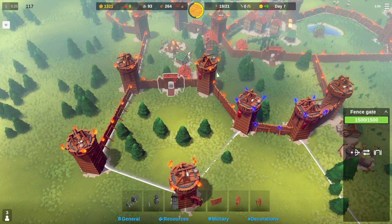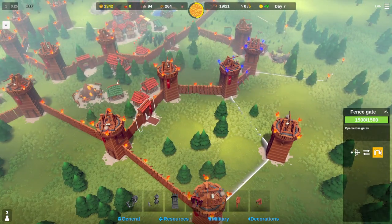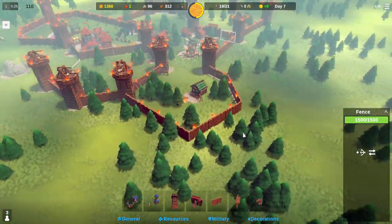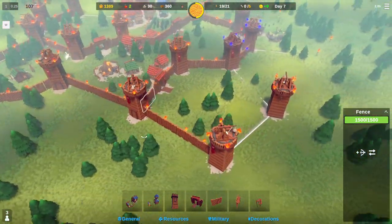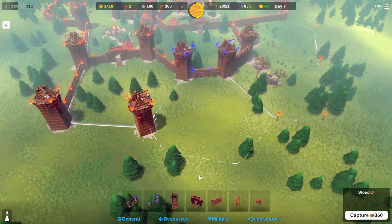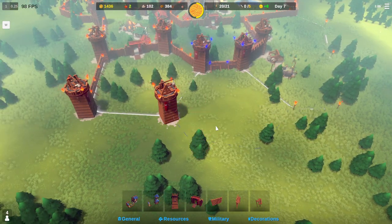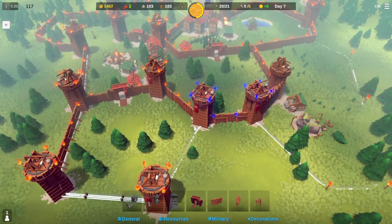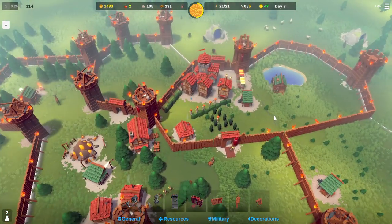What else can we do? We can't upgrade towers, we can't upgrade trebuchets. Yeah, there's not too much else I can do here. I could spend 360 to buy this - I should have enough time to build up another, maybe get one more right here or even here. Yeah, let's see - maybe a trebuchet here as well.